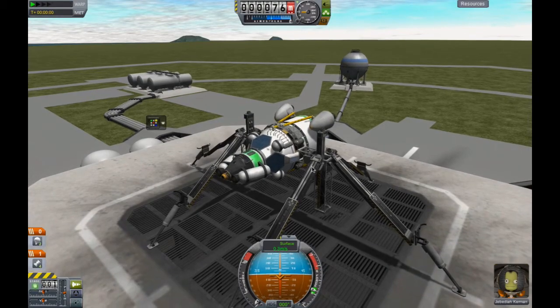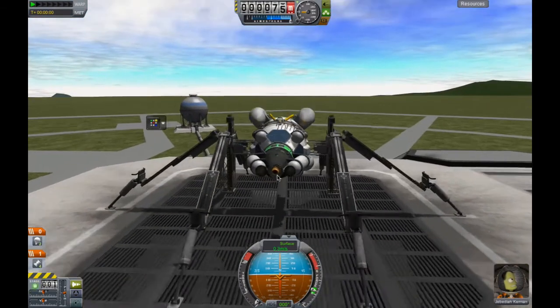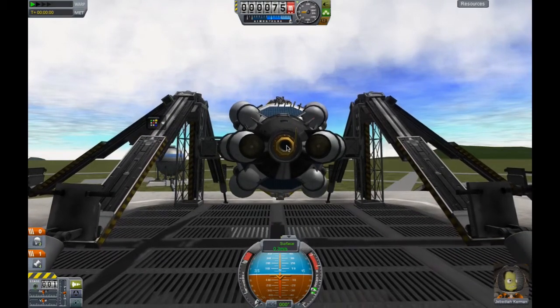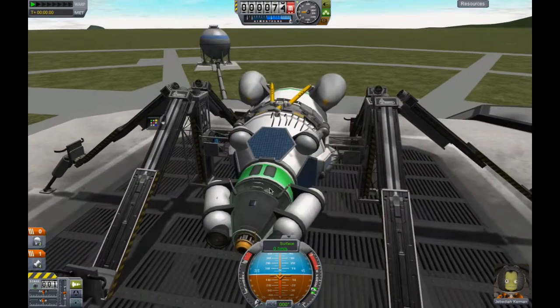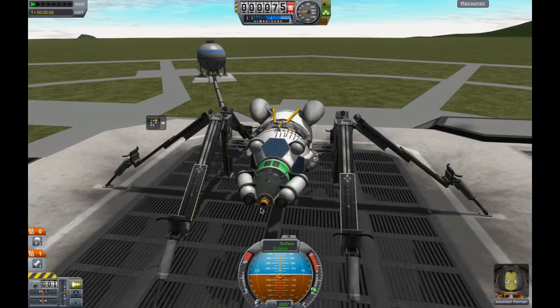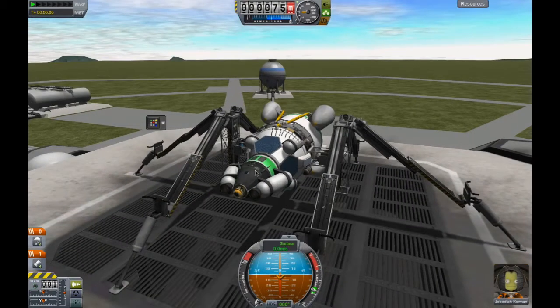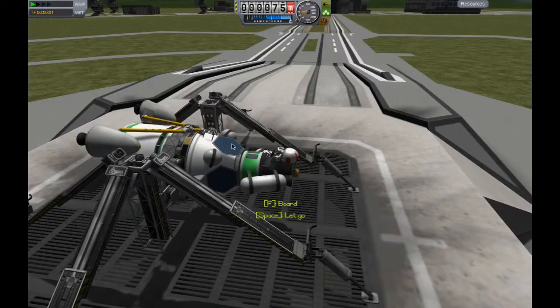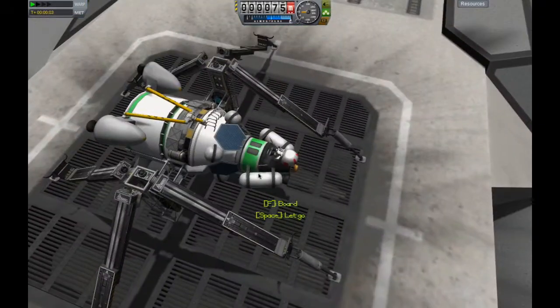This ship, as you can see, has a pipe endpoint from the KAS mod. It basically enables you to transfer resources between the two ships using pipes. There is a kerbal that I can get out in order to connect the two ships. And there is a Keithane converter that will convert the Keithane into the different resources.